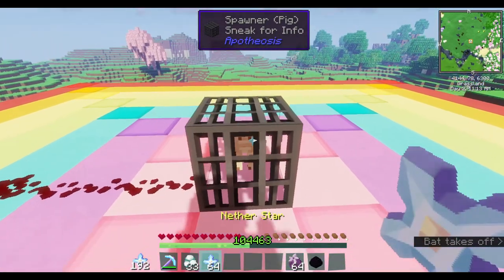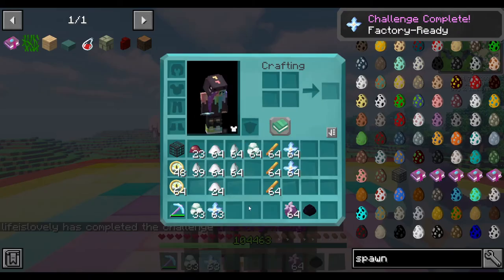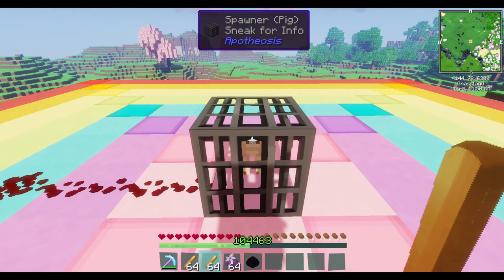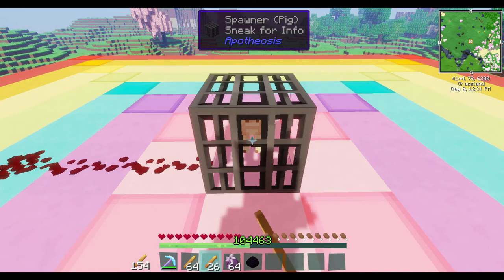We'll add some crystals and the nether star. Blaze rods increase the spawn radius — instead of spawning within about an 8-block radius, mobs can spawn up to a 50-block radius. I wouldn't recommend going that far because if you have your spawn cap up and your delays down, you're going to have a huge mess with 50 blocks worth of things spawning everywhere.